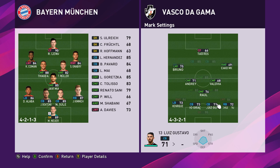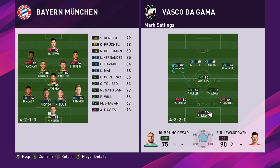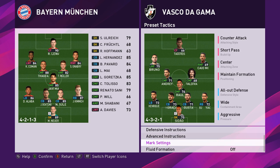Then I'm going to go into the mark settings and man mark Koeman and man mark Gnabry. That's my mission right there. I'm also going to man mark Alaba as well as Kimmich - purposely because if they get the ball, I want to be right up their backside trying to win it back as fast as I can.